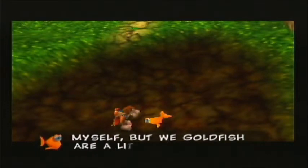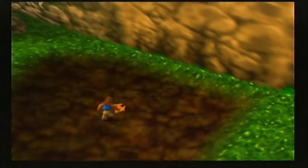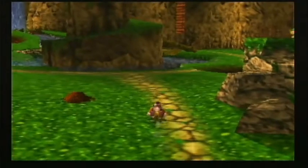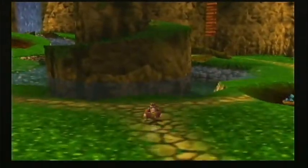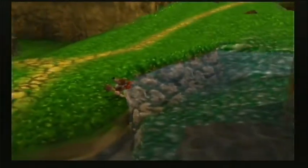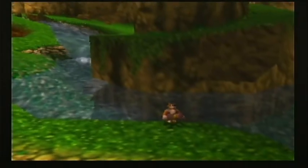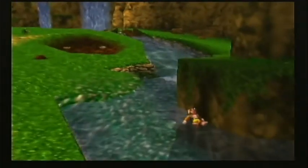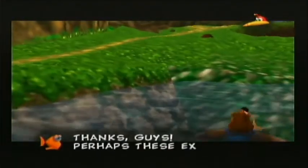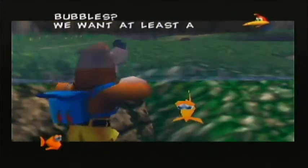This is the optional thing I was telling you about. Once you collect the goldfish — you remember in Banjo-Kazooie that was their pet fish — but since it's been displaced, you have no choice but to release it in the water. "Thanks guys, perhaps these extra bubbles may be of some use." We want at least a jiggy for that!